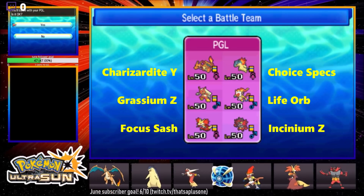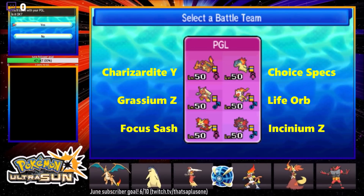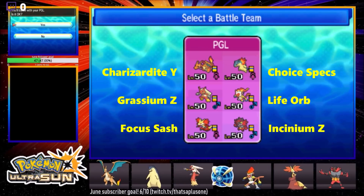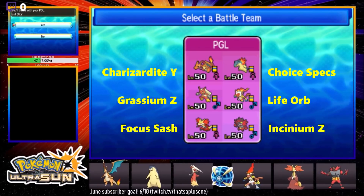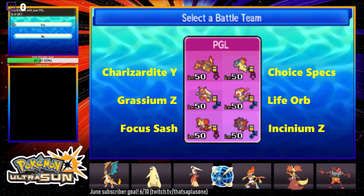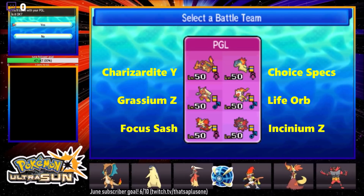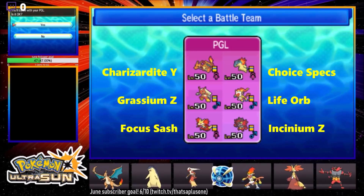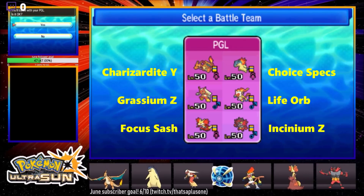Some of my favorites are Charizard, Typhlosion, Delphox, and Blaziken. I'm not that big of a fan of Incineroar and Infernape, but they're the two fake-outers on the team so they'll probably be pretty important. Let me know if you have any questions about this type of team in the comments below. I'll be leaving a link to the QR code. Hopefully you guys are excited about these games — here we go.